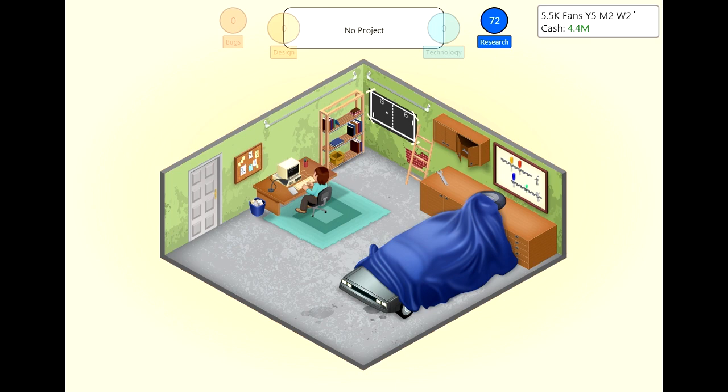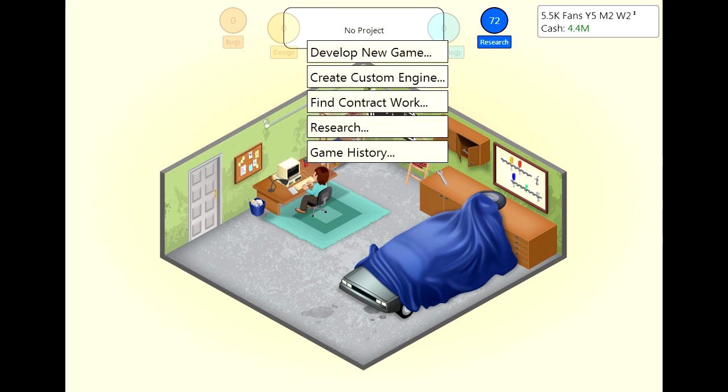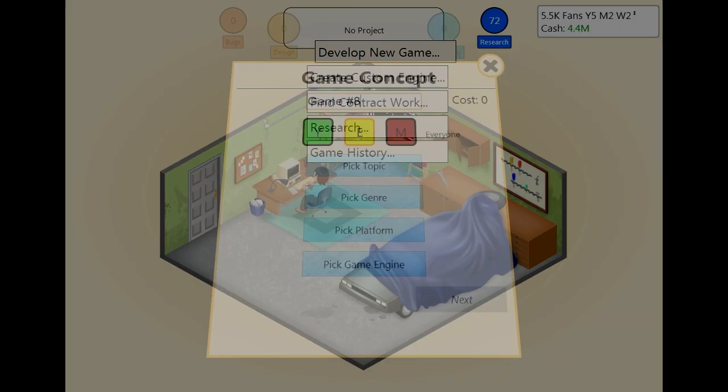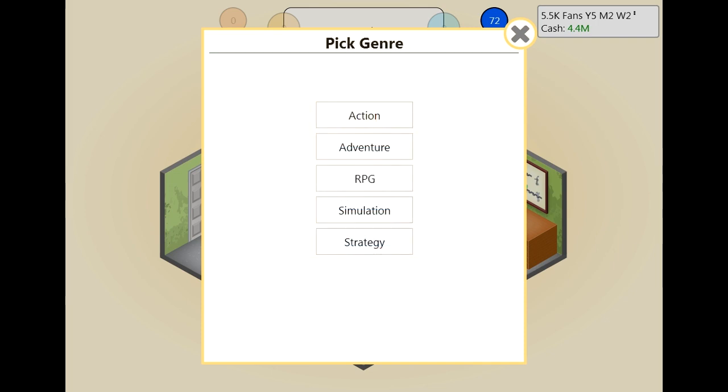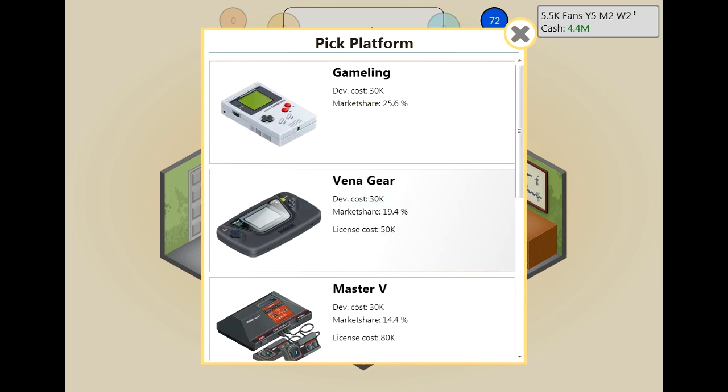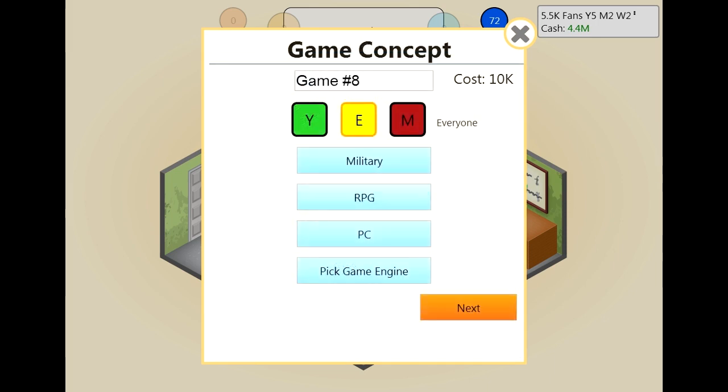I think I'll be doing this long after I do my YouTube videos — continuing to try to have the most efficient and successful game possible. So we just developed a trash game and we want to do another one. We know the multiplier thing works. So we'll do military RPG this time — I think we did adventure last time. Again on the PC.